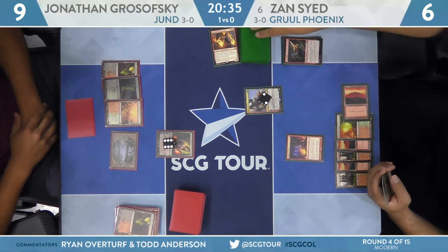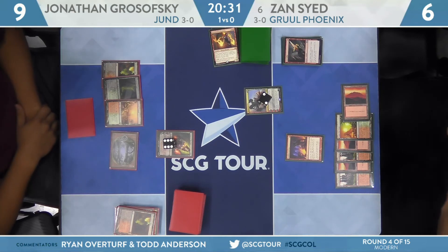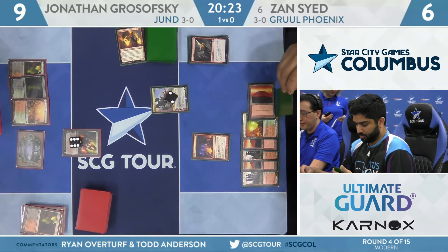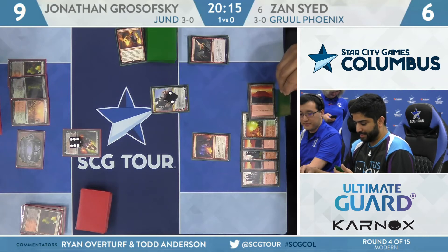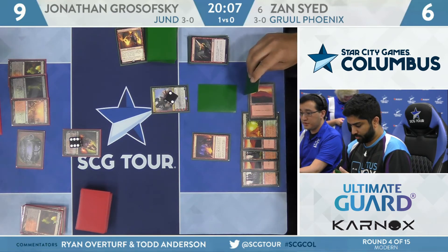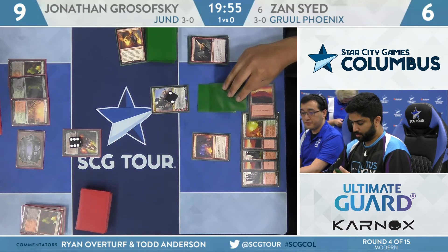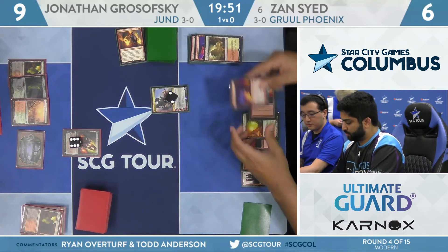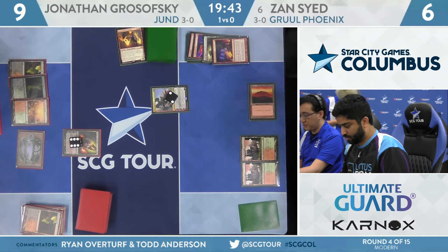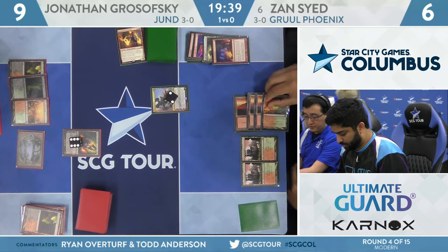Pretty nice draw step for Sayed. He'll plus Wrenn and Six to pick up one of those useless fetch lands, then uses Faithless Looting trying to clean up the hand. That's a nuts draw from Zan — now he gets to turn that land into a spell. He can flash back Faithless Looting as well. If he plays one other instant or sorcery after that, he gets back at least one copy of Arclight Phoenix and can pressure Liliana of the Veil. Found a Manamorphose off the Looting — that's spell number three. Shrine of Burning Rage is a good find — bring back two Phoenixes, or kill Liliana, or hit Liliana for three and attack for three. He attacks down Liliana of the Veil entirely. With just Blood Crypt from Grosofsky's side, it's a smart play to just check it.